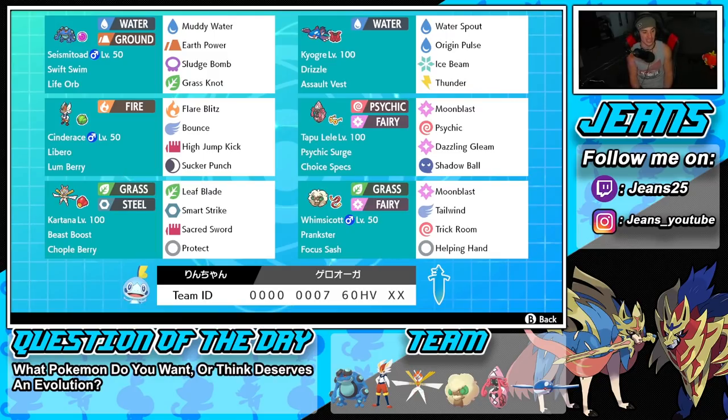Bottom left is probably one of the best Ultra Beasts - Kartana, which I haven't used in a while. Beast Boost ability, Chople Berry as item, and then Leaf Blade, Smart Strike, Sacred Sword, and Protect for its moveset. I love using Kartana - once you pick up a KO it gets that attack boost and just keeps getting stronger. It's basically like the Moxie ability but with better typing.